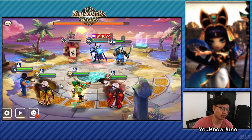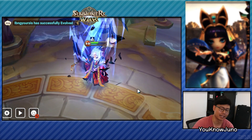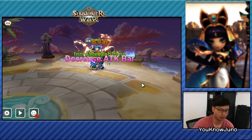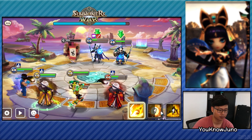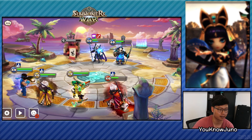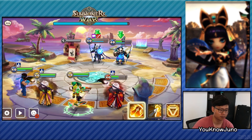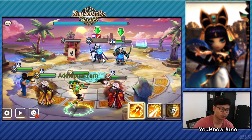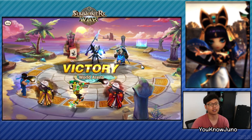No stun. Pushback again — no resistance. Bulwark is almost dead, so we kill the Bulwark here. Well, next turn. Yeah, cool — infinite control, guys.